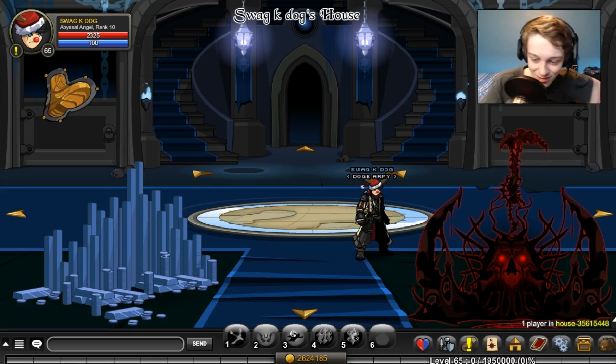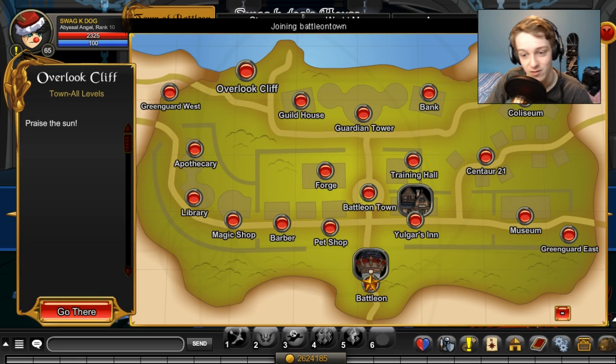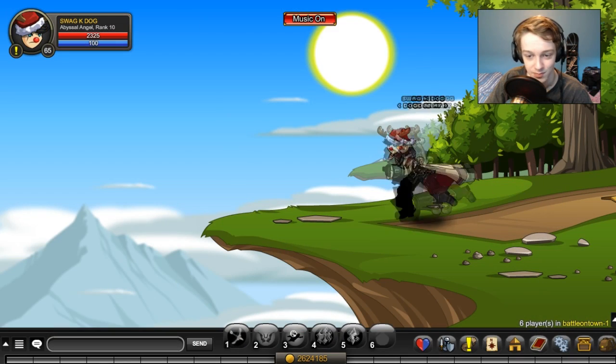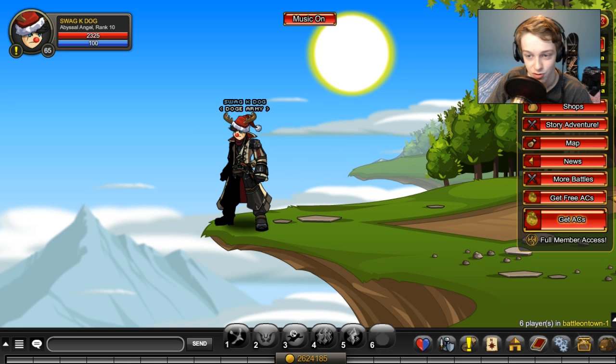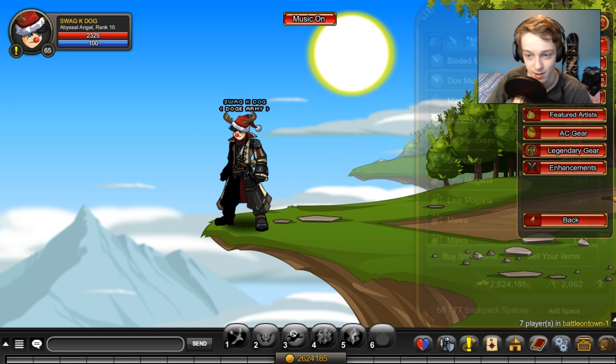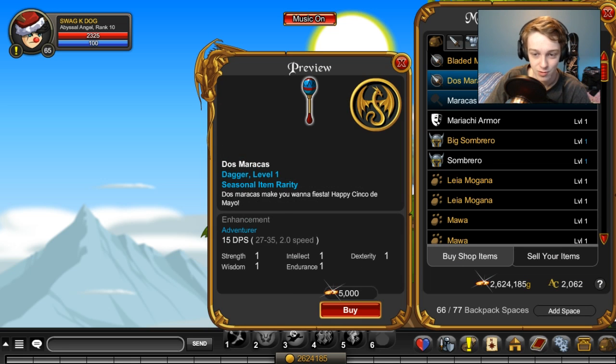Let's go somewhere cool — I like Overlook Cliff, one of my favorite locations in the video game. Stand right here, and to get the May 4th shop what you have to do is go to Shops and May Rares. I'll go through them very slowly and we'll equip a few that I like.